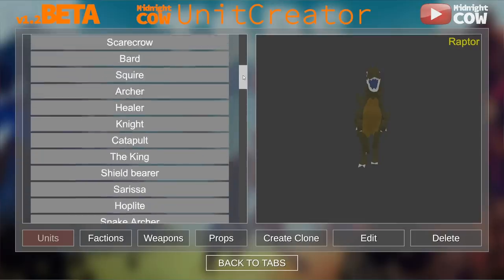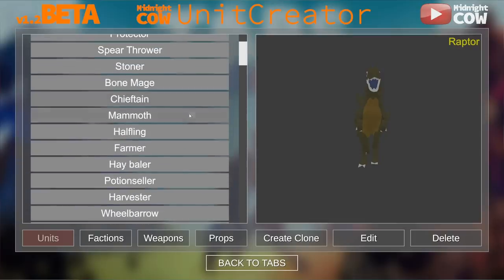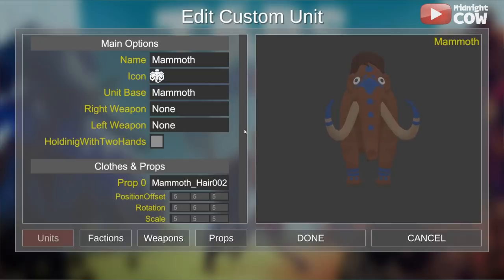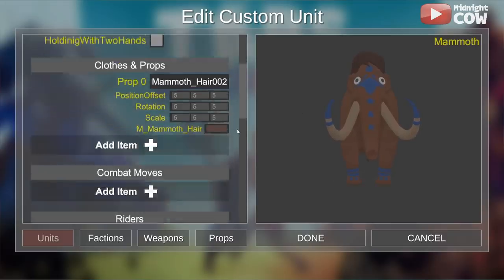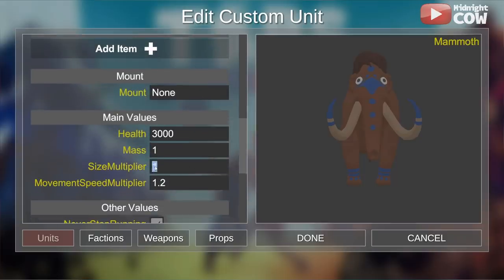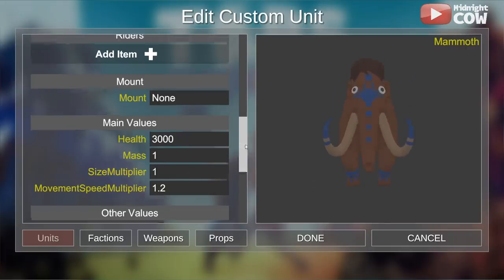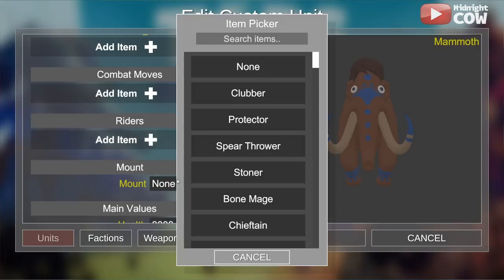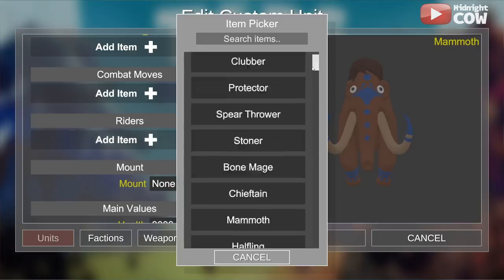So I was thinking, what do I want to do in this video today? And I thought: how many riders can we stack on top of one unit? We're going to take Manny the Mammoth here. I think what we'll do is shrink him down a bit — maybe like 0.8. Actually, we'll go back to one. Stop being all weird. And then what we'll do is go to mount.